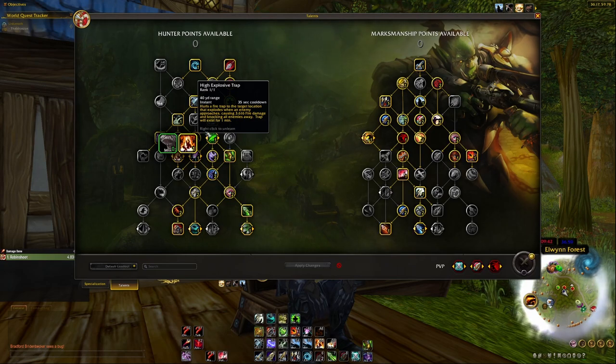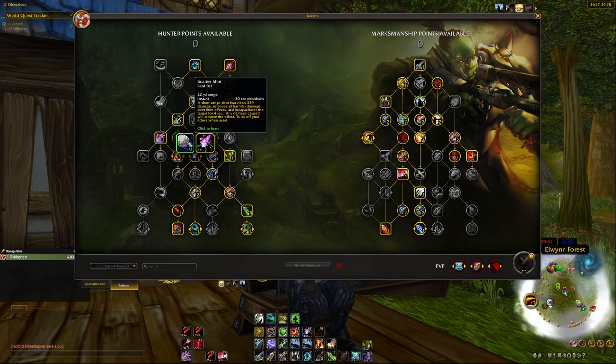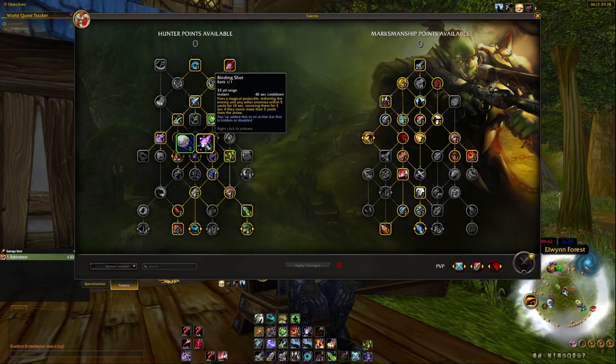Here you choose between Binding Shot and Scatter Shot. For battlegrounds I usually advise Binding Shot because it can affect multiple players — it's great when you expect to be chased by multiple people. Scatter Shot is better if you're mostly being targeted by one player and want to lock them down. Scatter Shot is also on a shorter 30-second cooldown versus Binding Shot's 45 seconds. It depends on what you expect — if you expect multiple chasers, go Binding Shot.